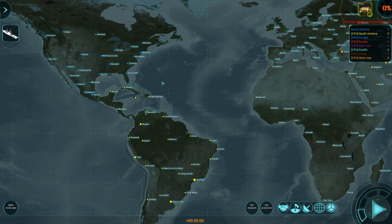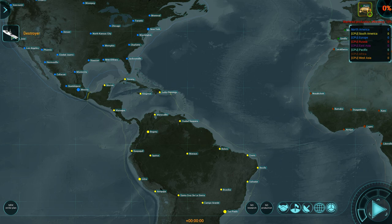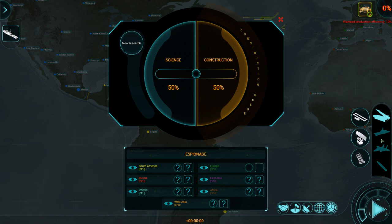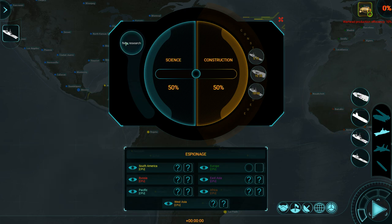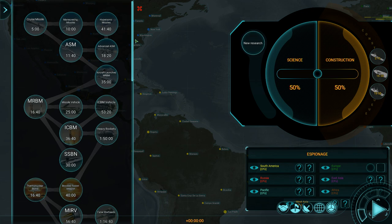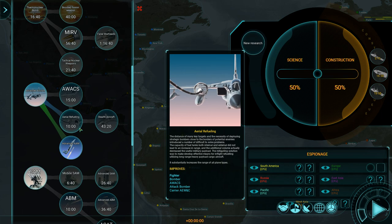The strategy: try to deal with South America quickly. That means I'll probably harass them with a destroyer, but one destroyer isn't enough — the enemy always operates with more than one ship. Especially early on, they deploy two destroyers and a carrier. So I'll have to have my own cruisers up. I'm going to go with a cruiser, an aircraft carrier, and another destroyer. Research will cover pretty much everything that helps my aircraft.